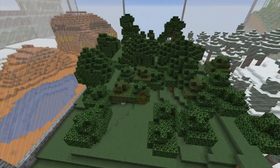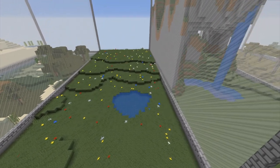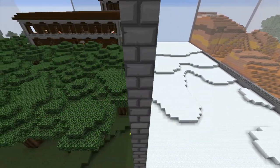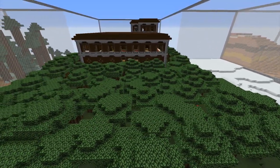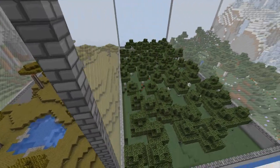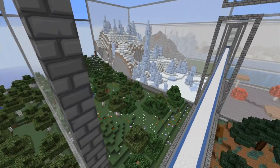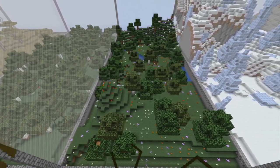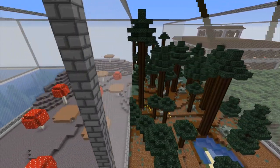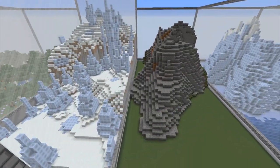We've got the swamp biome, the forest biome, the badlands biome, the plains biome, the extreme mountains biome, the snowy biome, the rooftop slash dark forest biome with the mansion back there — beautiful, isn't it? And then we've got the savannah biome, the birch forest biome, the flower forest biome. Hey, leaves are disappearing from the trees — what's the deal? And then we've got the mega taiga, the mushroom biome, the icy spiky biome, the gravelly mountain biome.